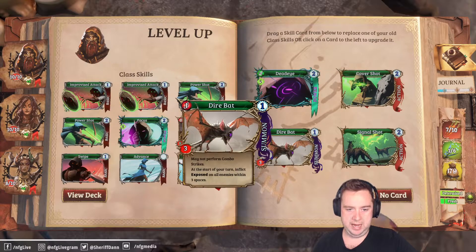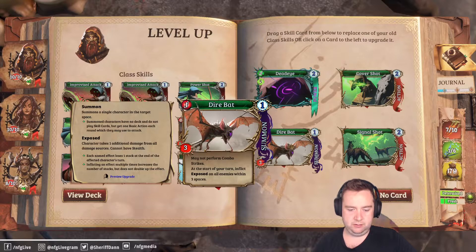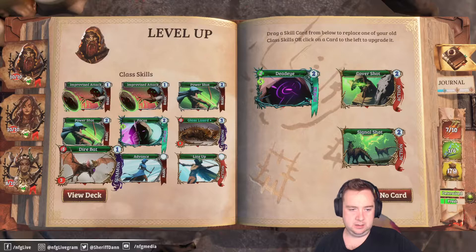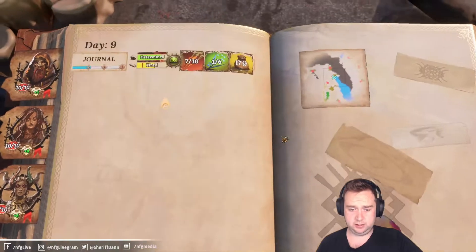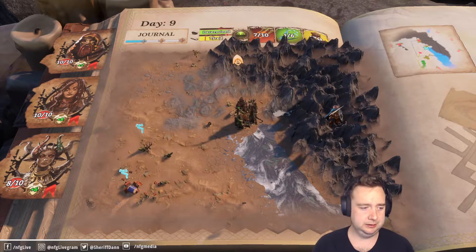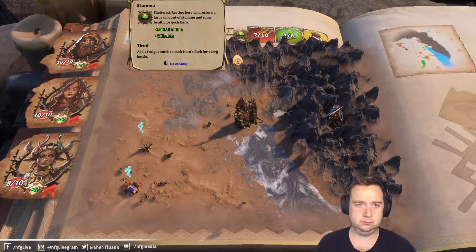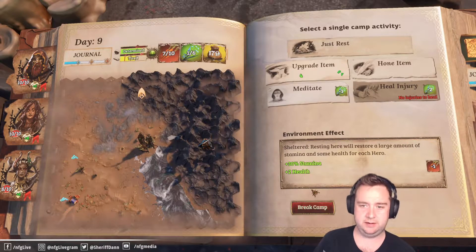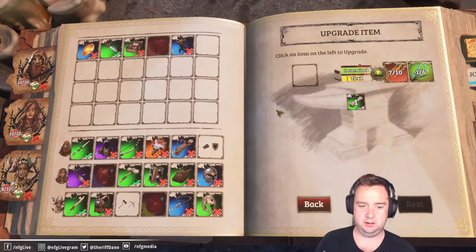We get another spirit fetish — it's not as good as the legendary one we have, unfortunately. But we can now get a dire bat. It doesn't perform combo strikes but it does inflict Exposed, so let's replace our regular strikes with that. We're making this sort of beast master hunter build. Do we need to rest? We have seven of everything, so we should be okay.